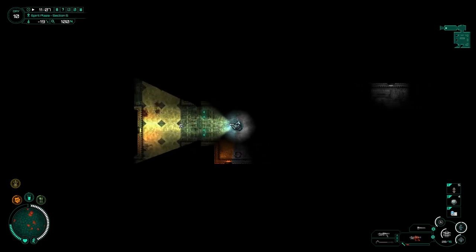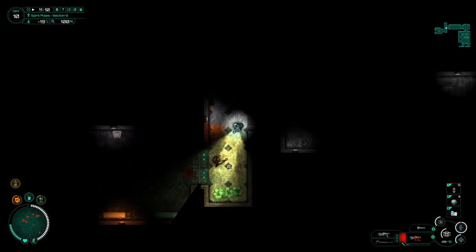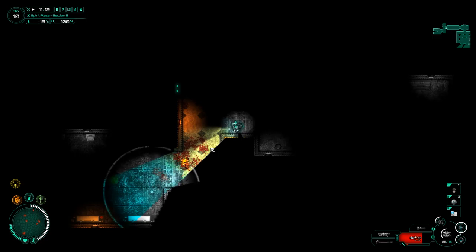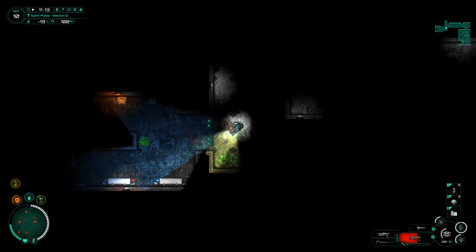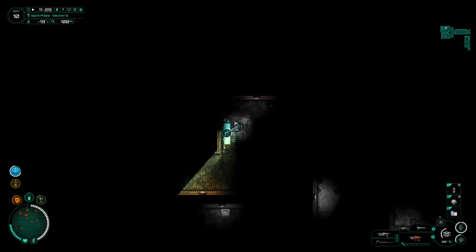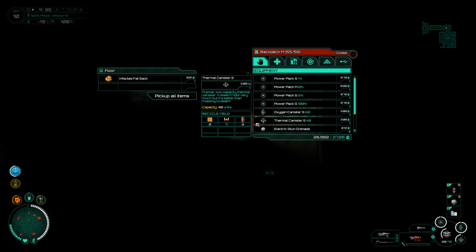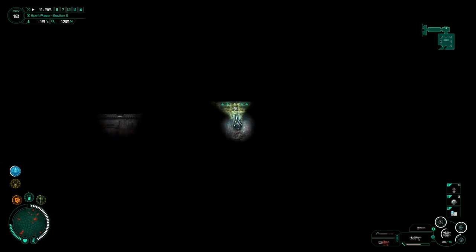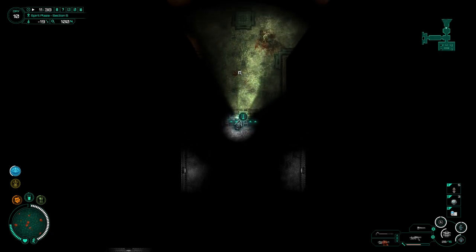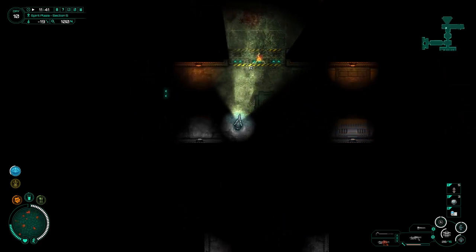Moving in, blasting with the shotgun - not seeing any particular bad guys, which is surprising given the shotgun noise. A bit of a dead end but nothing to worry about. Not getting jumped as expected. Found another toilet block - couple of spitters. Dodging, taking them out. There's a bag in the toilet with a heat sink part - taking it for recycling. A door that closed behind me - dead end. The shotgun is almost completely destroyed and there's no spare.